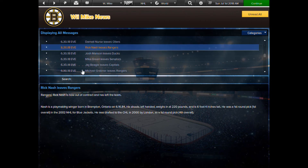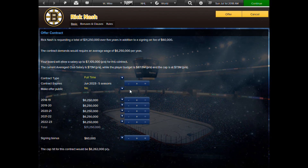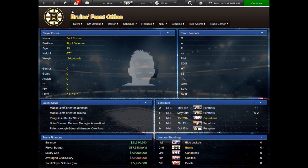We still need to sign a defenseman. I want to try to get Rick Nash — I'm going to add him to the short list just in case. I tried to make a trade for him and couldn't, so I'll see if we can get him signed. I'll offer him six million — I'm not sure he's worth what he wants, but hopefully he'll accept. We'll hit continue and look at defensemen after.